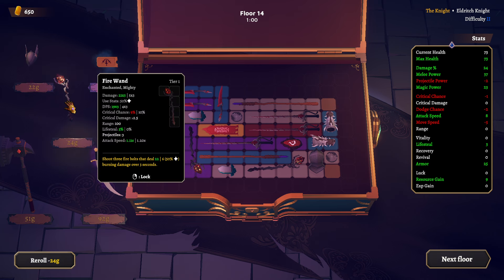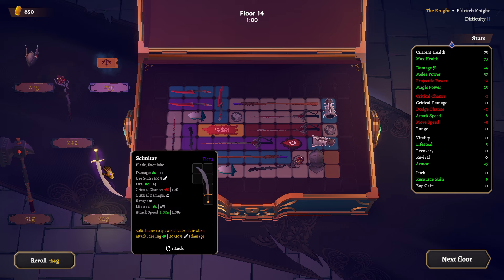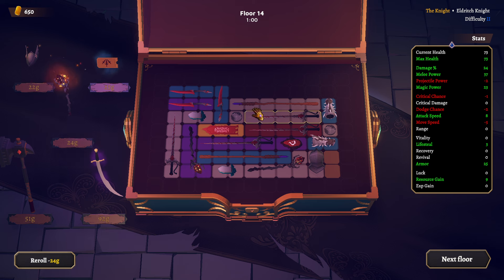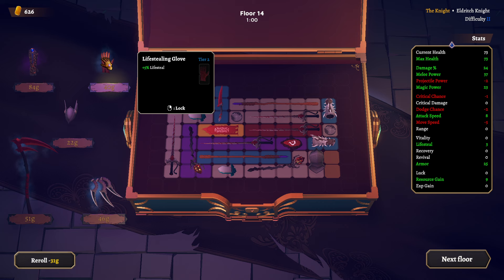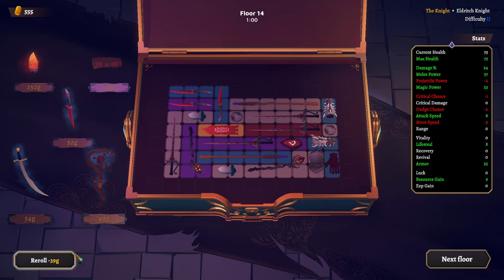There is another fire wand that I can't do anything with as it stands right now. Plus it's also a grey one, so in order to upgrade that... magic power, projectile power — don't need that. The attack speed is not bad. Lifesteal glove — just 5% lifesteal. That's pretty cool. Another blue dagger — that's good, because now I can combine these three.